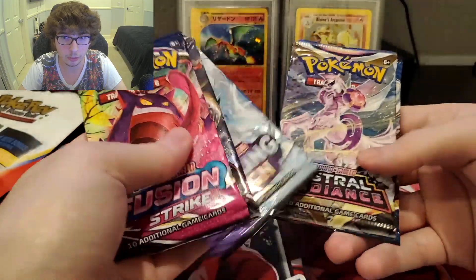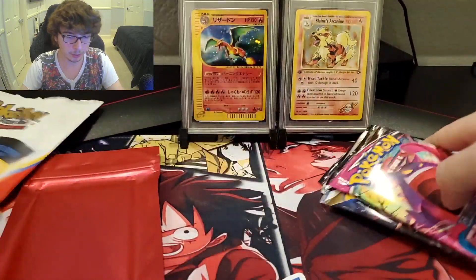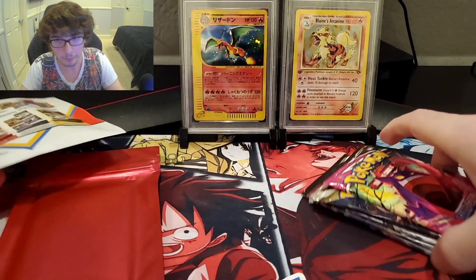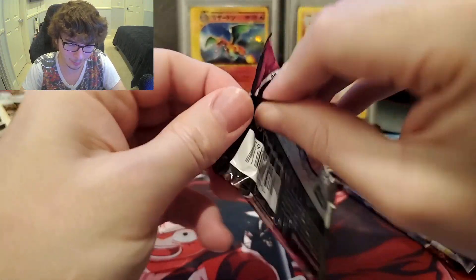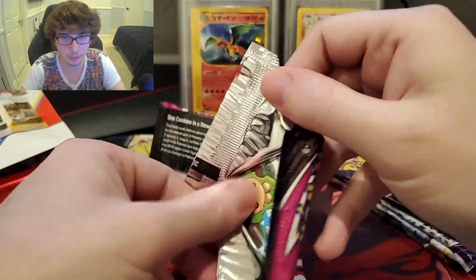And we got Fusion Strike, Lost Origin, Chilling Reign, Astral Radiance, and Battle Styles. I'm actually pretty excited to get into this. We got a red pack — not too shabby. If you guys have been keeping up, you guys know.